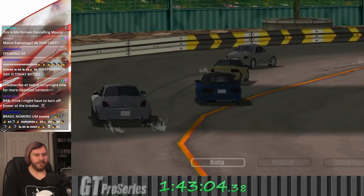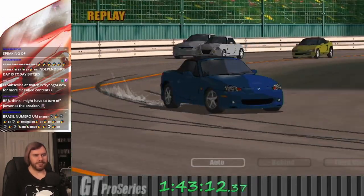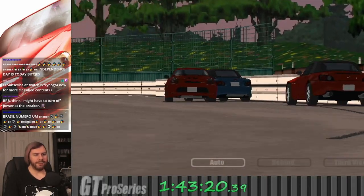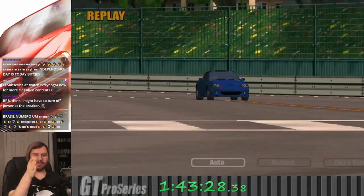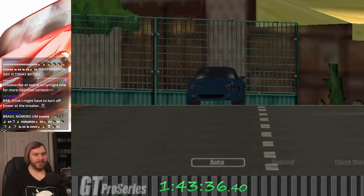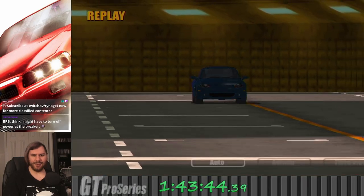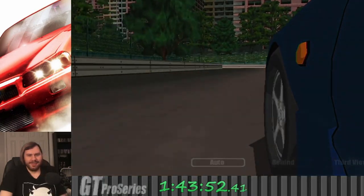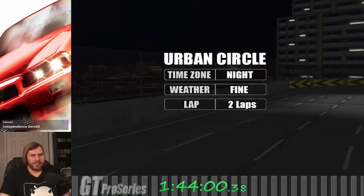Look at me go flying into the wall. It's interesting to look at the basic shading used in this game — it's like pixel shading where it's literally just abrupt. Not like a gradient, it's just boom. California censoring Brazil again. Urban Circle for our third and final race here — I think all these highway races are at night.